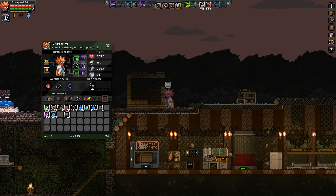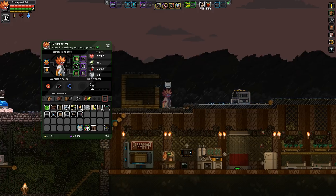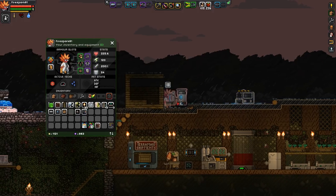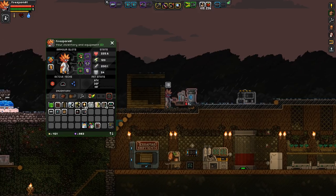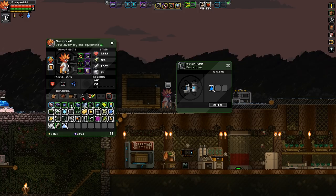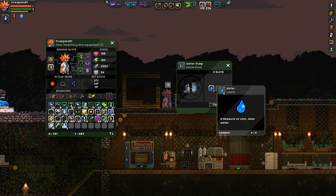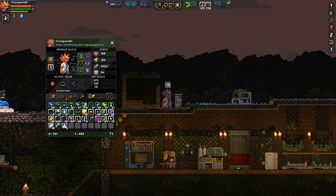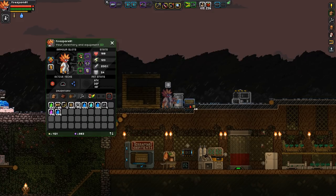That setup right there is what you want — it should house everything just the way we need it. I've already constructed some stuff in preparation. There is this water pump — this thing is awesome. It continuously creates water over and over again, and it also creates algae and methanol over time, but mainly we want it for its water source.